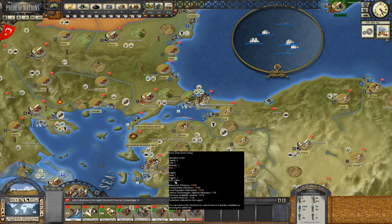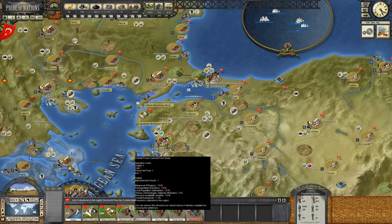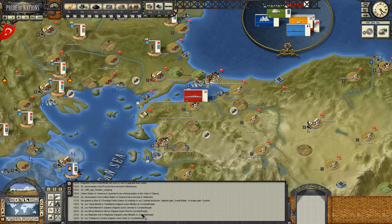Our manufacturers here have just dramatically increased productivity, which is really good. Three manufactured goods. The account goods shop for two preserved foods, capital, coal and iron. Excellent. And we've got a luxury goods shop being built now also. Good round economically - no major complaints or issues there.